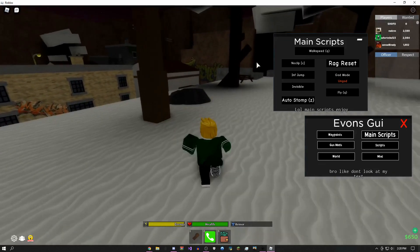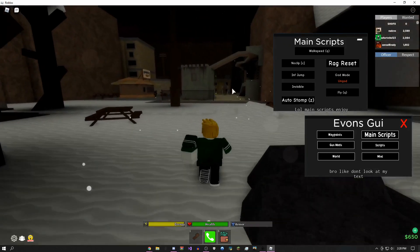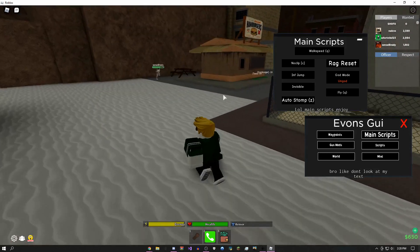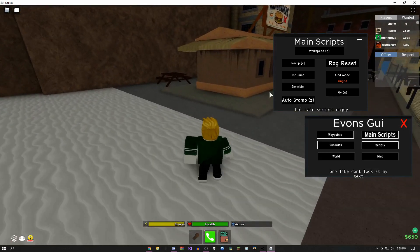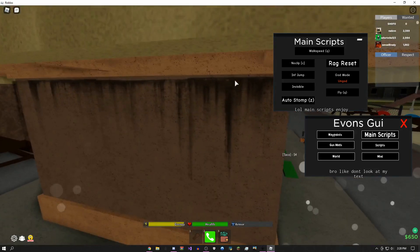You can use infinite jump, ragdoll reset, auto stomp — which is with Z. I click it and now whenever I kill someone it'll automatically stomp them. There's more stuff like no clip, which everyone knows what no clip is by now.